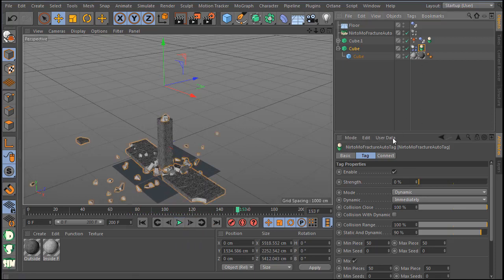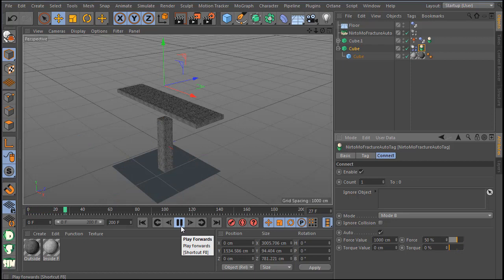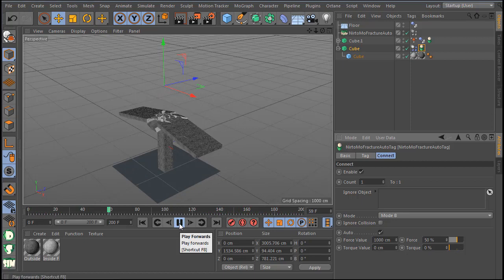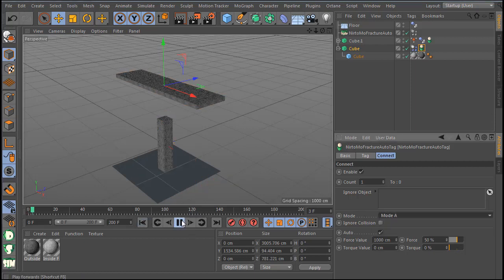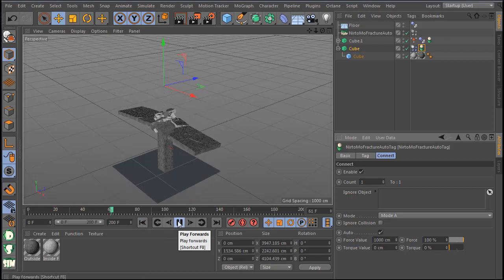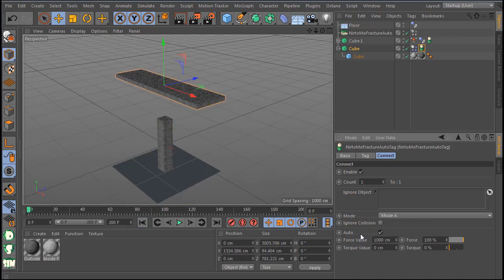You can also go to the Connect option and change the force value — let's say 50% to get different results. Now you can see it's breaking more, and it can break again and again as pieces fall and hit other objects. You can select which mode you like, and there is also the force value and the turn value to play with for very great results. Changing the A mode gives different results, and you need to play with the force value to tune it.